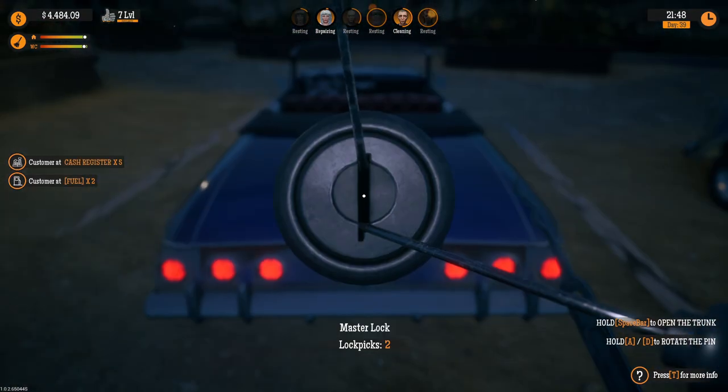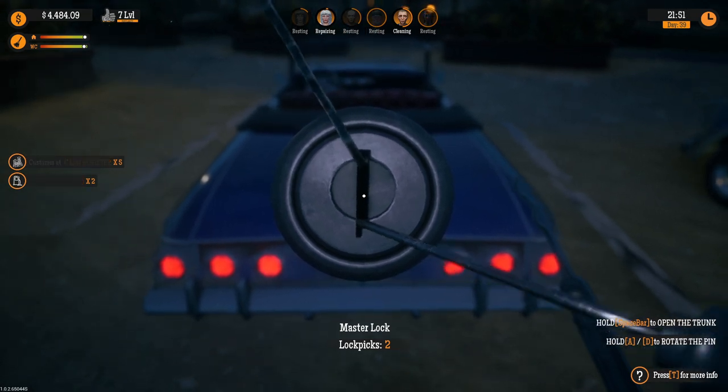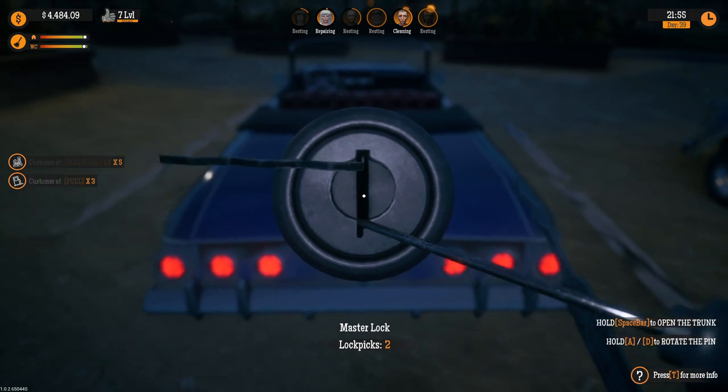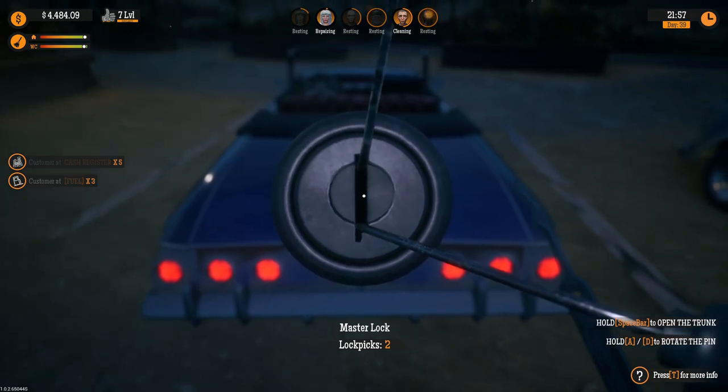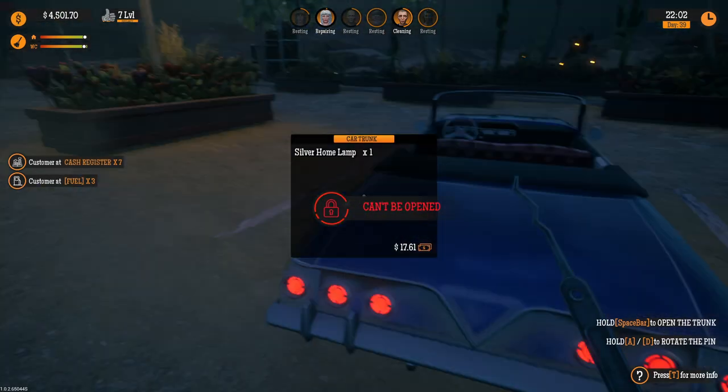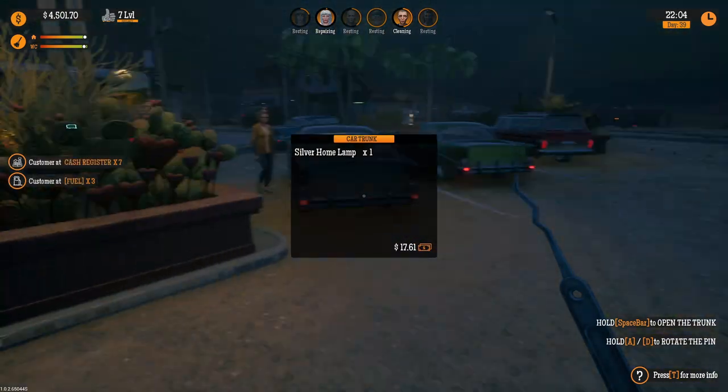That was a master lock - shouldn't be that big of a deal. It just means there's a finer gap. You gotta be careful not to hold down Space too long or else it'll break it and set the car alarm off. There we go, got that one - awesome, a silver horn lamp. You get a lot of cool stuff doing this apparently.